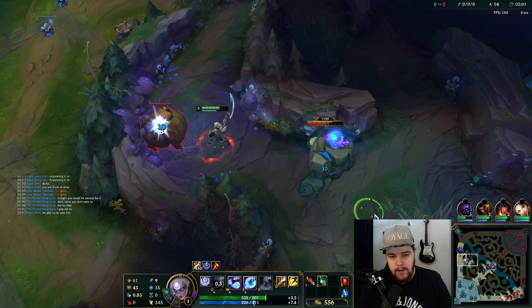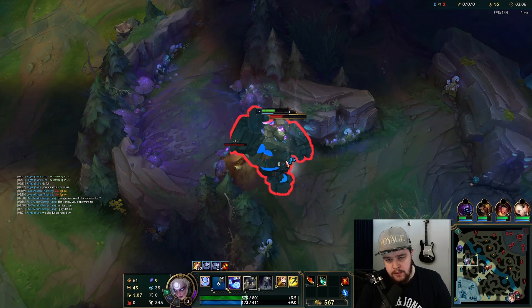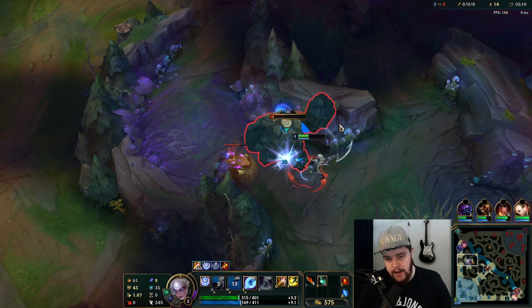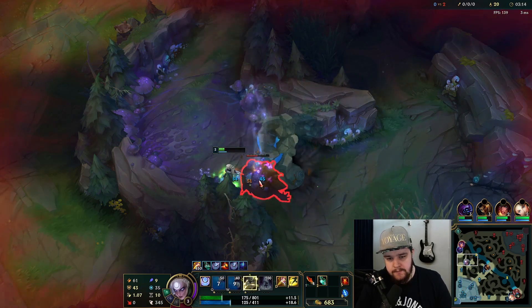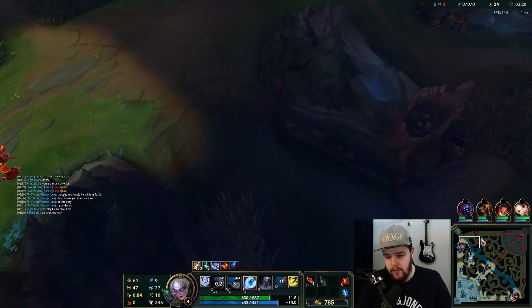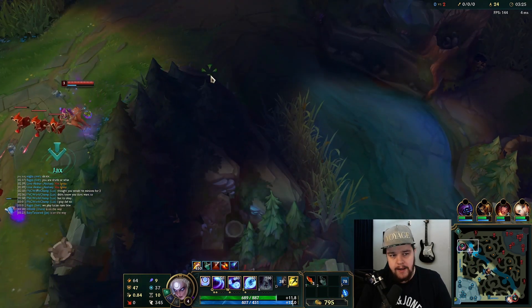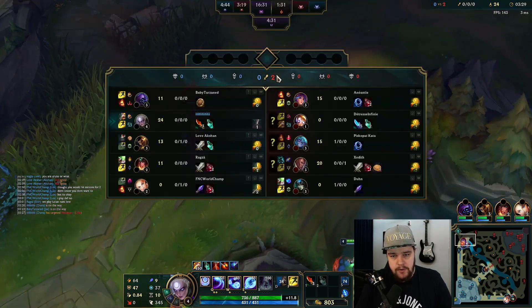I'm a little worried about a Blitz invade but I don't think I should be that worried. I'm focusing the blue down, AOEing down Grom with some additional damage. I'll smite here and then go top. The scuttle takes very very low priority by the way — the first scuttle is 80% reduced experience. A full clear is better; a gank is better if your gank timing is good.